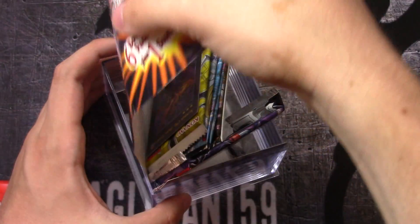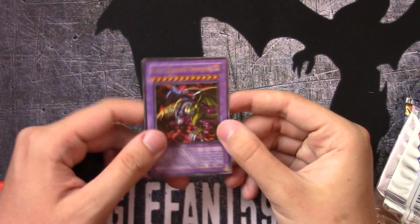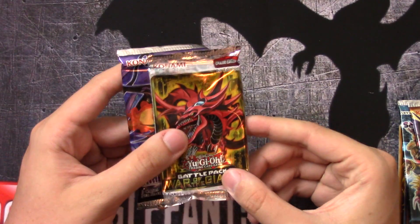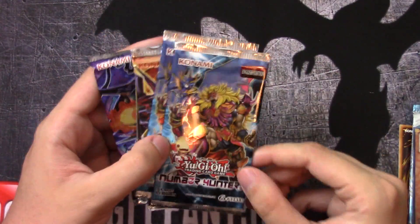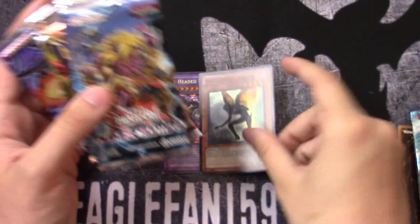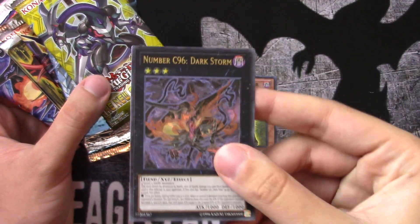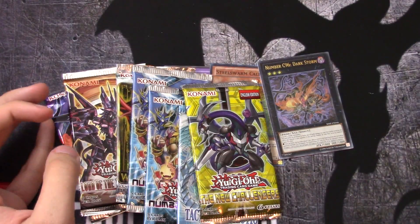Let's slide that out. Magnificent storage cube — you get a 5 Headed Dragon promo card, super cool. We got a Shadow Specters booster pack, a Battle Pack 2 booster pack, a Lord of the Tachyon Galaxy, two Number Hunters, a Tactical Evolution, and New Challengers. And of course the Number 96 Dark Storm Ultimate Rare. I believe this is actually 7 packs — I guess they're not counting the Battle Pack, because it says on the paper 6 booster packs. So we'll take it.